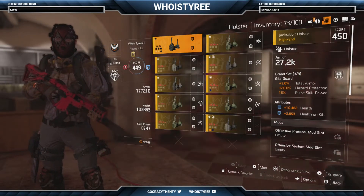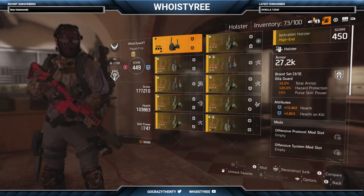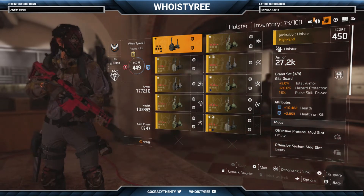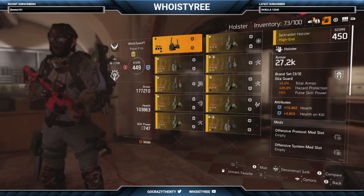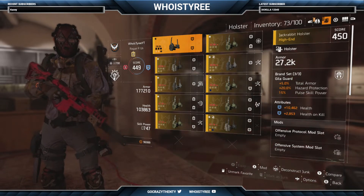On the holster, I'm gonna end up switching it up. I got 10,000 health on here and 2800 health on kill. Gilligard gets the most mod slots and I got 2 mod slots, but they're both offensive. If they were defensive it would have made me more of a tank, but since they're offensive I can't use them — because you have to be at 5 offensive points or less to use Strain and Safeguard, and that's key for this build.